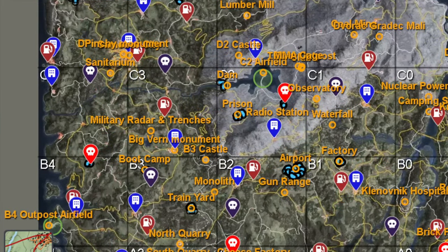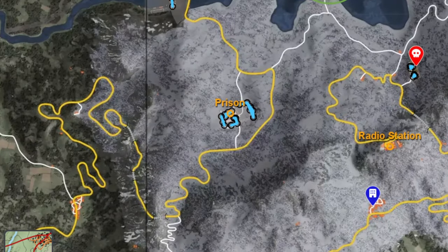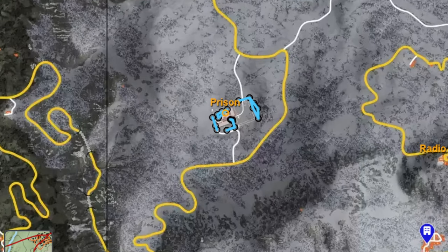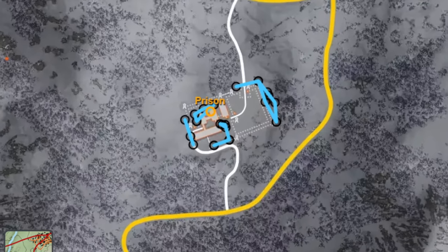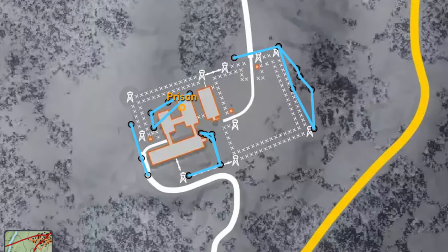The prison in the C2 zone has an armory where you can get heaps of weapons and police gear. Zooming in on the map, you can see exactly where the prison is. As you can see, there are four mechs that patrol the prison. However, we only need to worry about two of them.